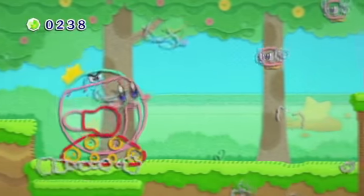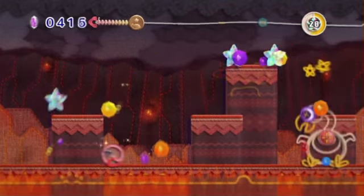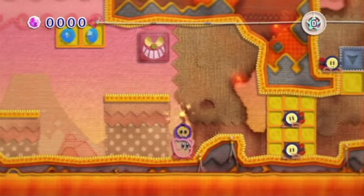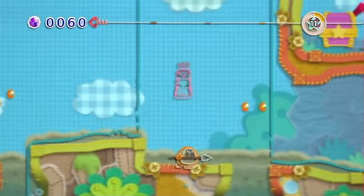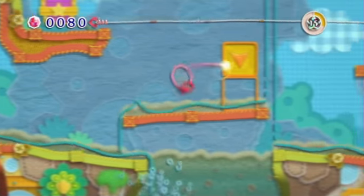Boss battles are even quite fun with the usual hit-the-bad-thing-three-times-until-it's-defeated mechanic. As a platform game, it's the polar opposite of Donkey Kong Country Returns. If you want stress-free gaming that's the equivalent of jumping into a pile of soft cushions, then get Kirby's Epic Yarn. If you want something that's a real hardcore challenge, then definitely don't get this and play with the big gorilla instead.